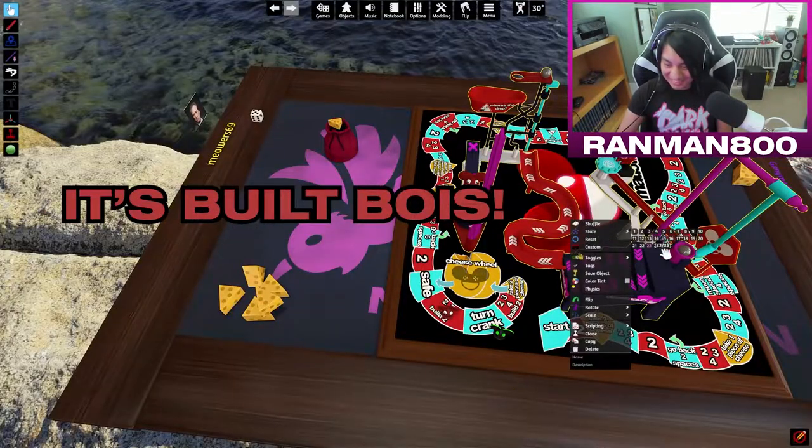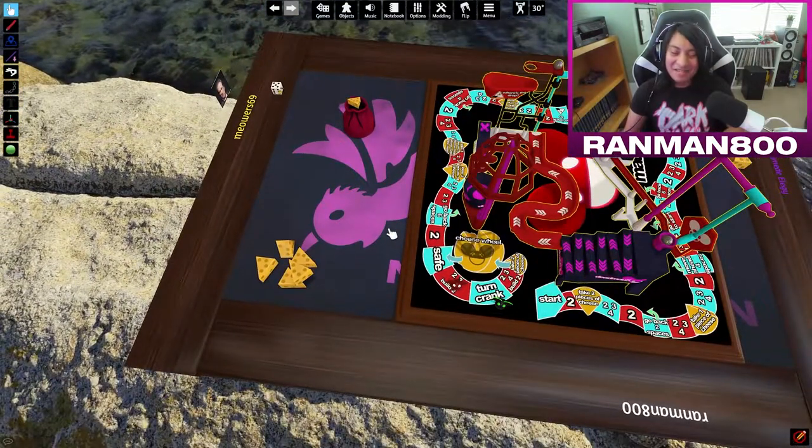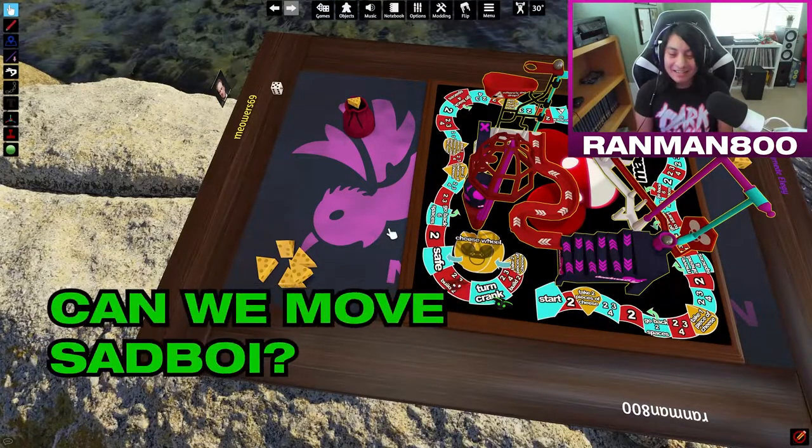It's built, boys! Okay, so if you land on 'turn crank' and you have cheese, you can pay one cheese to roll the dice and move an opponent. You can do that as many times as you want, depending on how much cheese you have. Let's move sad boy.